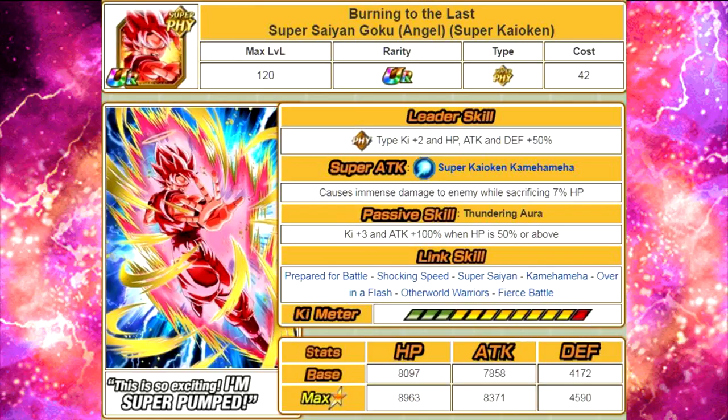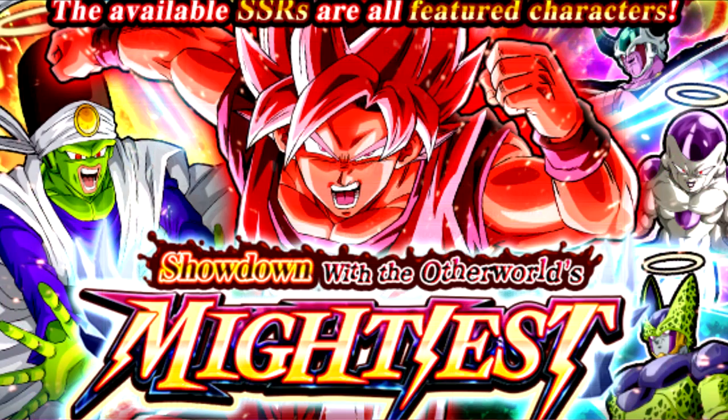His link skills are phenomenal — Prepared for Battle, Shocking Speed, Over in a Flash, typical of a Kaioken card, plus Super Saiyan, Fierce Battle, and Kamehameha. Overall this is an amazing card. He hits hard, he links well. Other than that restrictive HP passive, he is a phenomenal unit. If you get him, you're super lucky. Make sure you focus on Dokkan Awakening him.